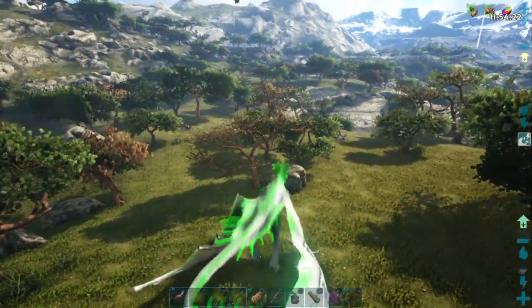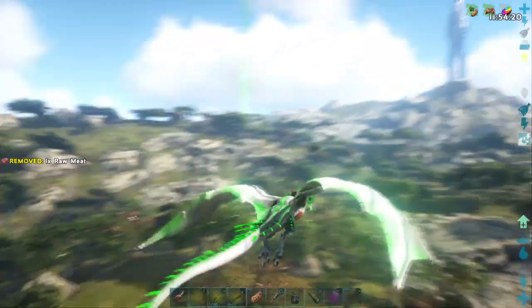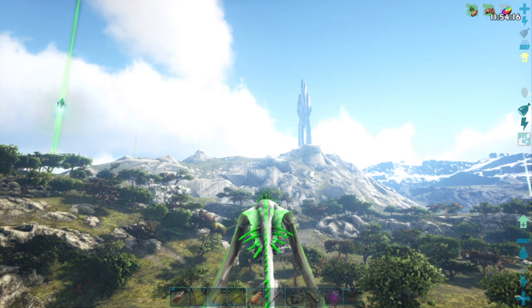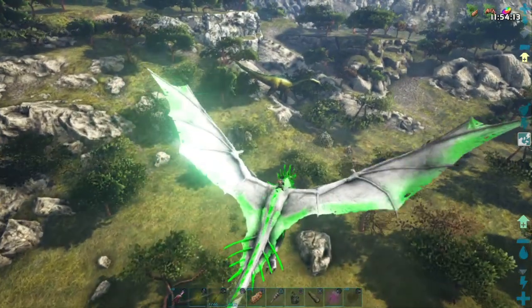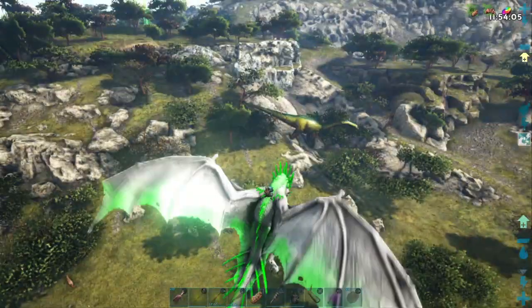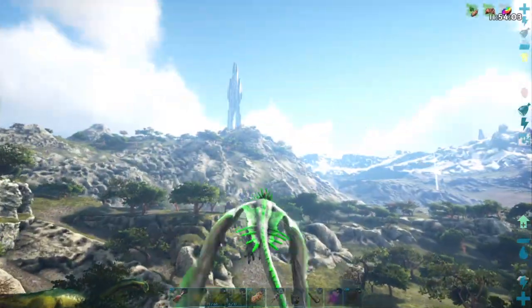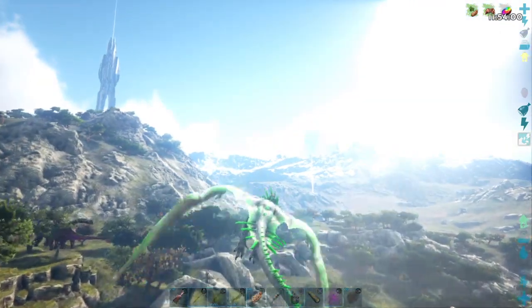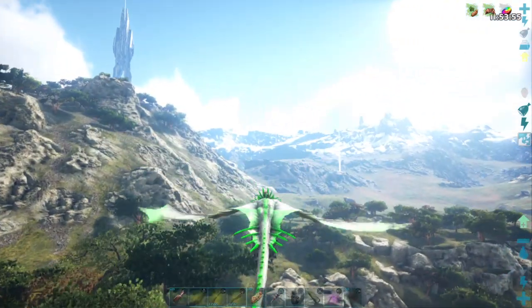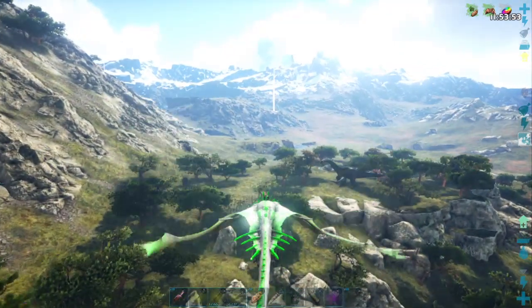I want to fly up on that hillside over there where I've seen a Giga at before and see if a new Giga might have spawned. There's another Rex already though — and the game is locked up. Another colorful Rex, level 145 — boy that is a good one! I don't have the stuff to tame it right now, but that might be a little project for later. A level 145 Easter Rex would be pretty good.